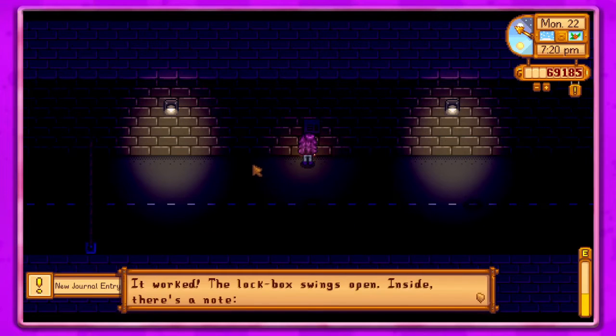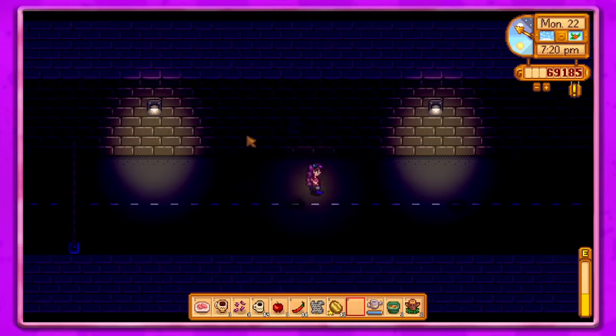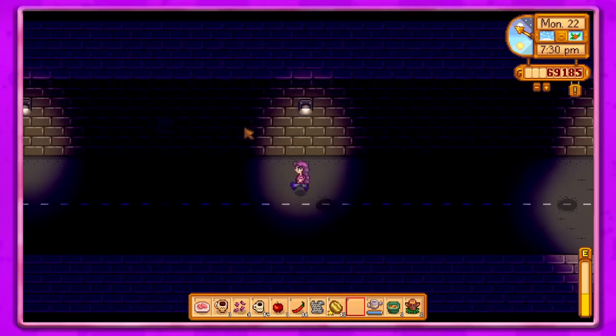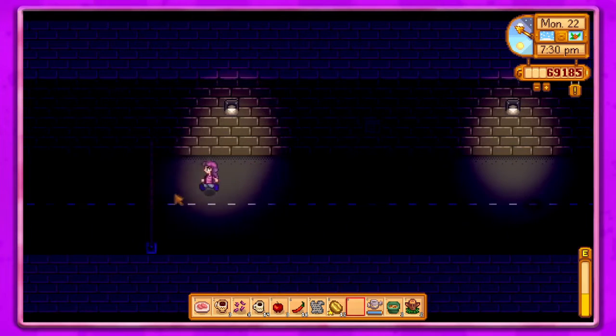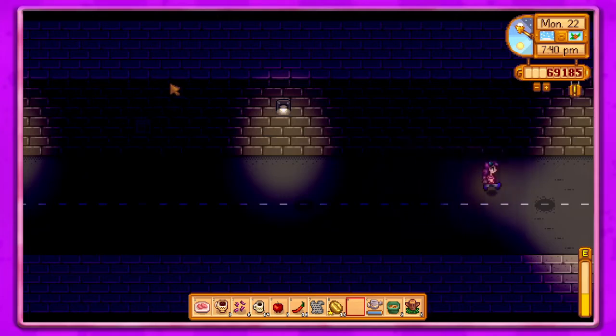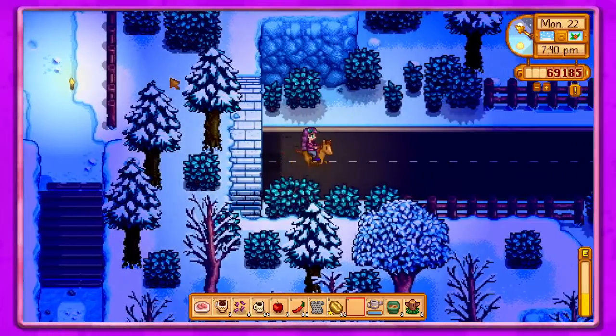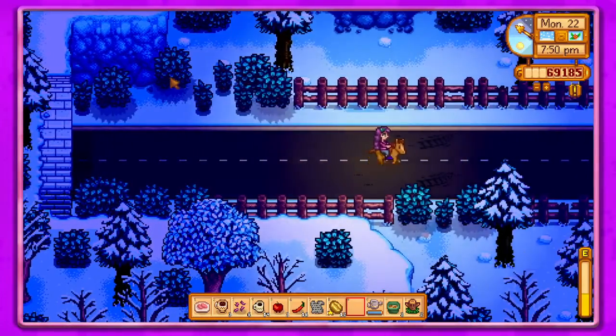Oh, it worked! The lock box swings open. Inside there's a note: 'Your first task - bring a rainbow shell to the train platform, leave it in the box. - Mr. Key.' A rainbow shell... hmm, okay. So I was thinking it was gonna like take this out or something but it didn't. I don't think we have a rainbow shell. I feel like maybe we did at one point but we sold it.